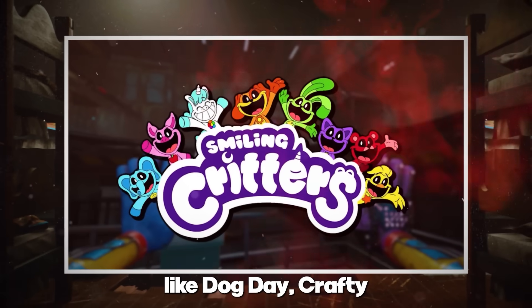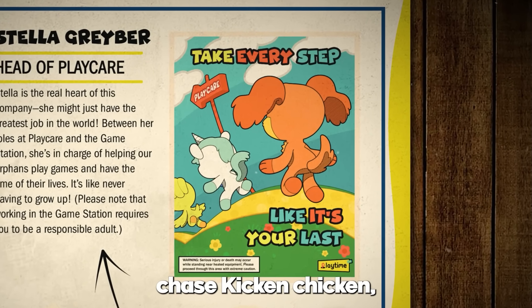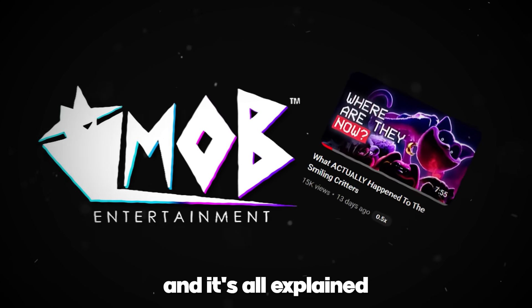But it's not just Huggy who might make an appearance, as smiling critters like Dog Day, Crafty, and Kickin' were also mentioned. On page 17 of the Playtime Handbook, we can see an image of Dog Day watching Crafty chase Kickin' Chicken. For those who watched my previous video, you probably understand the significance of this photo. There's a reason Mob Entertainment decided to show Crafty Chase and Kickin', and it's all explained in that video.